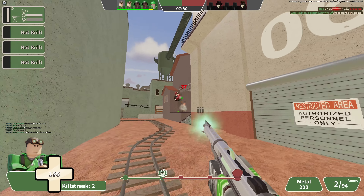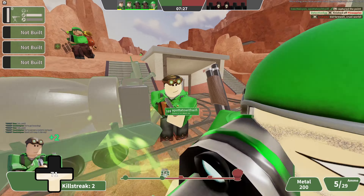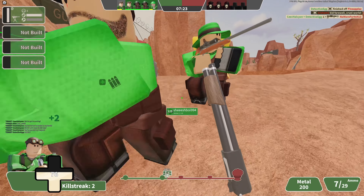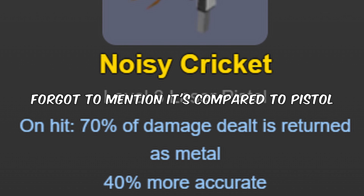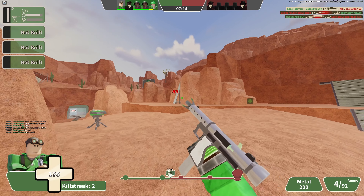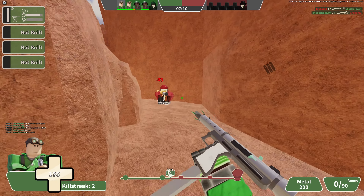Number 3: The Noisy Cricket. I really don't see enough people running the Noisy Cricket — they think it's some trash downgrade of the pistol. So, how does it work? First, the upsides: 70% of damage dealt is returned as metal, and it's 40% more accurate. This makes it a very fast way to regain some metal, and if you can aim well, you can hit every shot because of the accuracy buff.